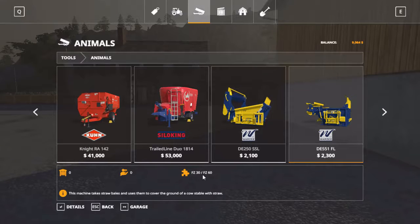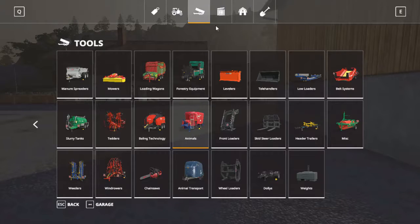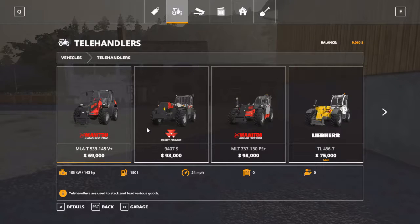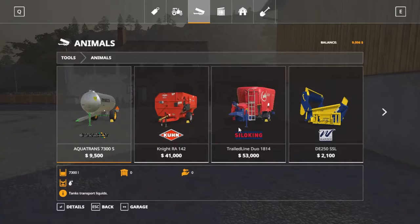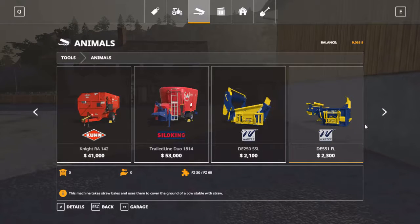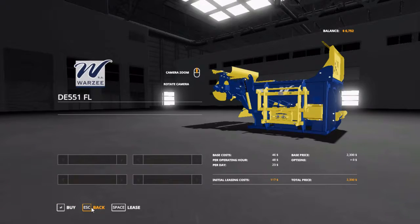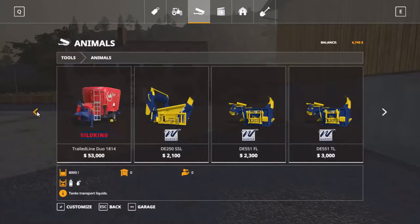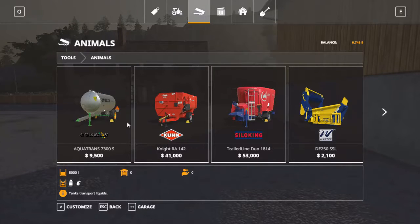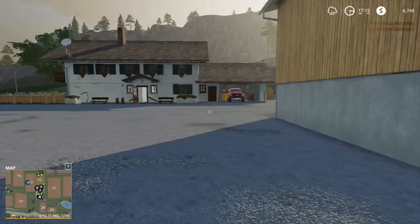I don't know what that is, but that's a front loader thing. Is that for a telehandler or something? We're going to get the one for the front loader because I know what that is for, and it's only $200 more. So — buy. $2,300 bucks. Then there's this, which we're not going to get today, and that, which we're also not going to get today. $2,300 bucks.